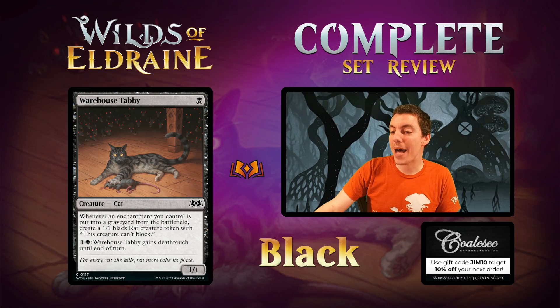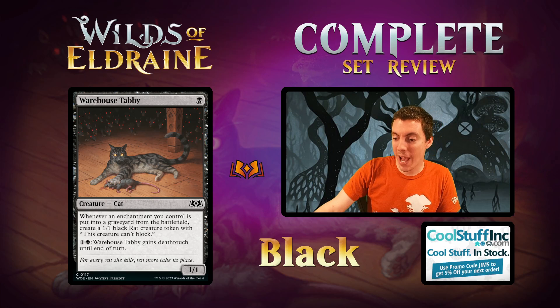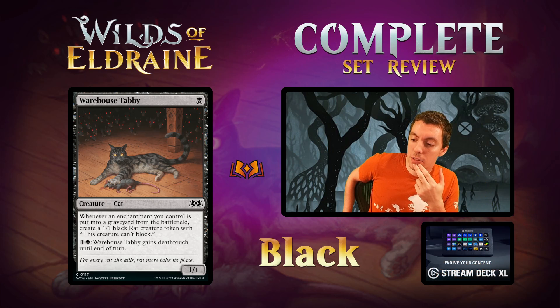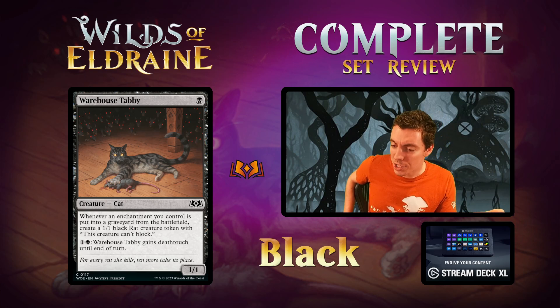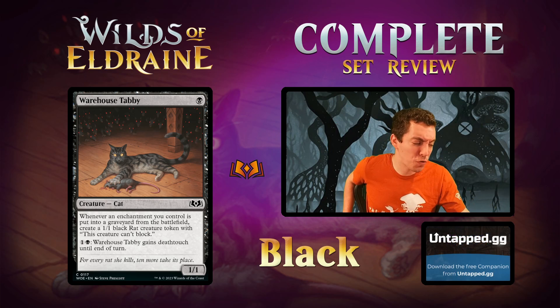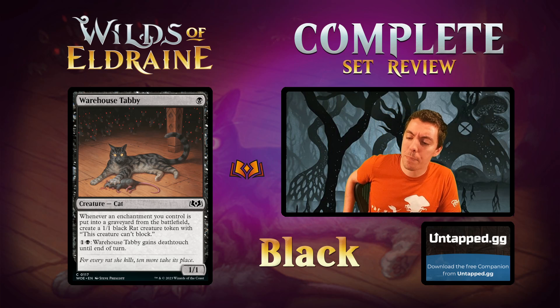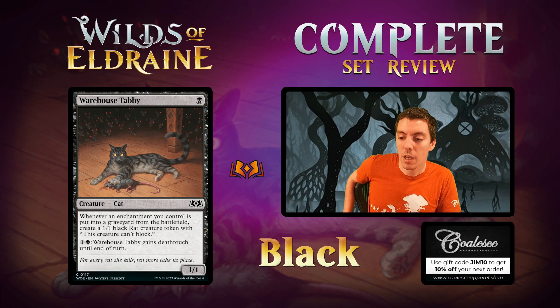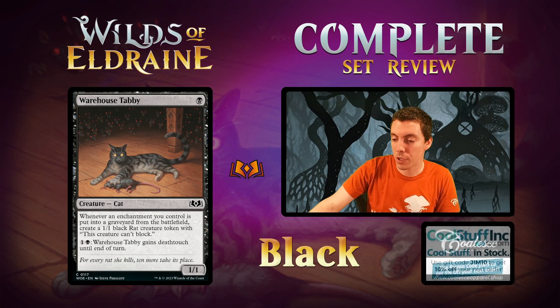Warehouse Tabby — the poor freaking rats! One black for a Cat. Whenever a creature you control is put into a graveyard from the battlefield, make a rat token, then pay something to give it Deathtouch until end of turn. Kind of odd that the cat doesn't actually kill rats in flavor. It's a 1/2 — so you can kill a rat and live to tell about it — very huge flavor fail, it should definitely not be a 1/2. Usually a 1/1 Deathtoucher for 1 is very good in draft, but this is a very clunky version of that. However, it does make value if you are Bargaining over and over — you sacrifice an enchantment, get a rat, attack with the rat. Interesting draft card, a little low impact.